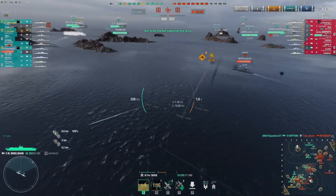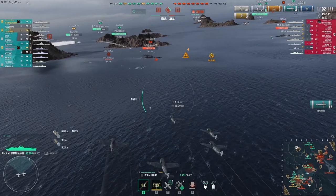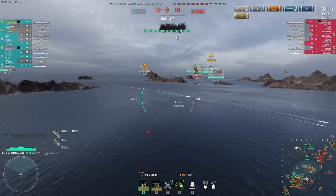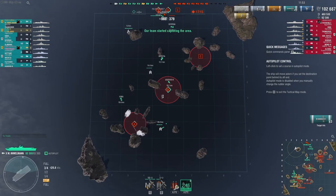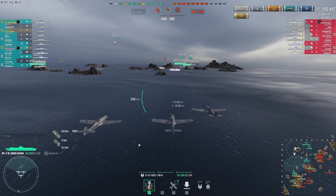How do the skip bombers perform against destroyers? From matches in training rooms, when you aim for the second ribbon and not the furthest one, you are able to hit DDs and more maneuverable cruisers. But it's still hard — if they are going away from you in a straight line it's almost impossible for your bombs to hit. They have to be moving horizontally, either turning in or away from you, for your bombs to have a chance.